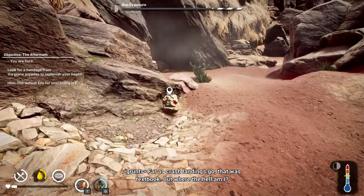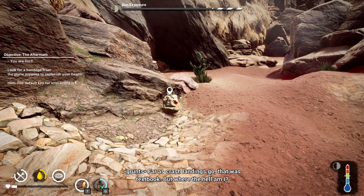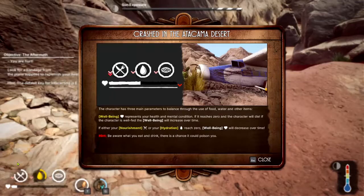Of course there's... as far as crash landings go, that was textbook, but where the hell am I? Okay, three main parameters to balance: the use of food, water, and other items. There's our well-being, this is our stamina, nourishment, hydration.